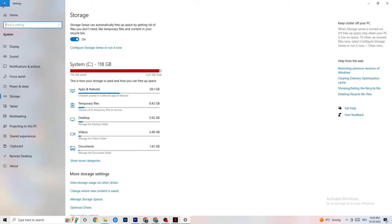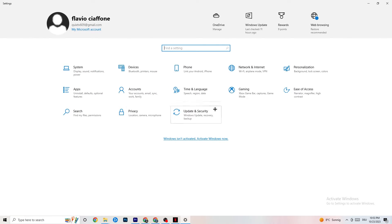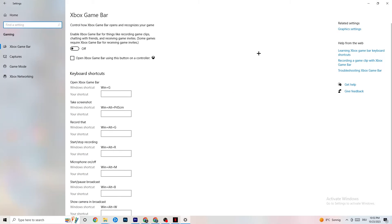Go back to the main Settings, click on Gaming, then Xbox Game Bar. Turn this off — the Xbox Game Bar sucks a lot of performance, and especially on a low-end PC it can cause your game to not launch or crash when it does launch. Keep this turned off.